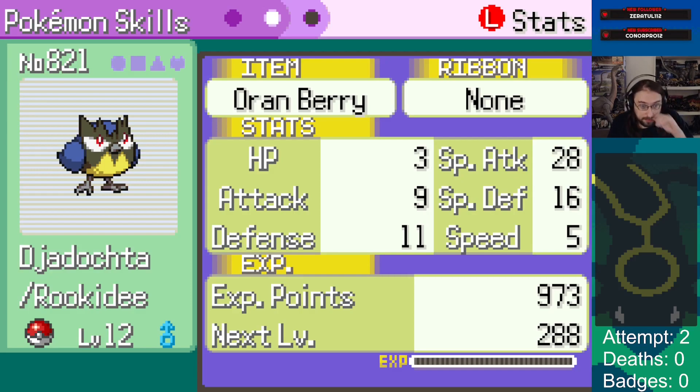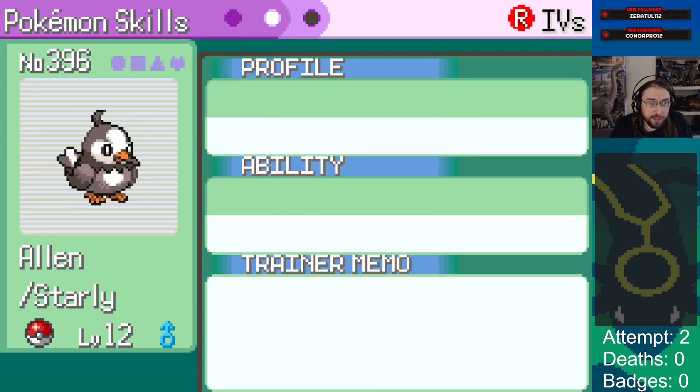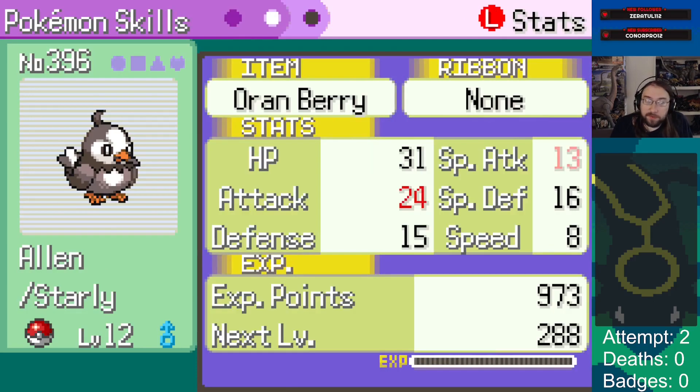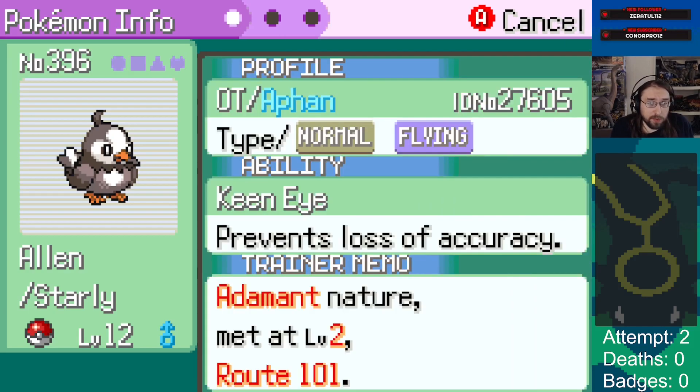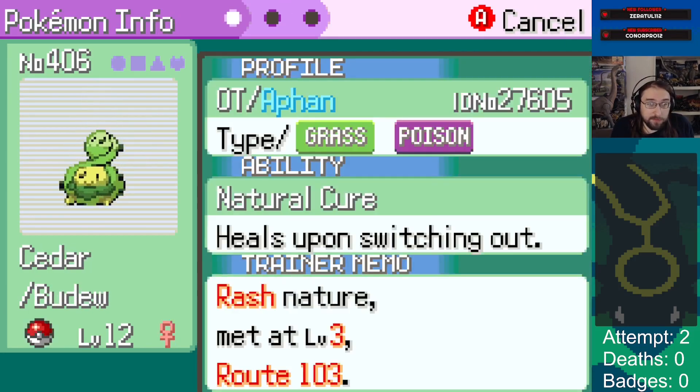We got a Rookidee that was on the route to the west of the second town - this guy is dog shit. Average defenses at best and other IVs are pretty bad. We got a Starly which seems really good - a fucking adamant Starly with 24 attack IV, average on defenses, but max HP. Speed's a bit mediocre, but maybe that's a scale target. This seems pretty damn good overall.